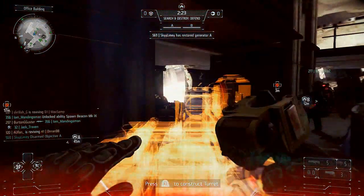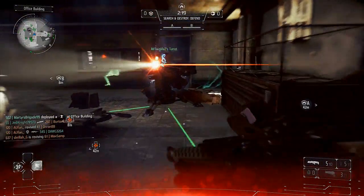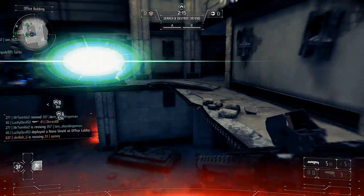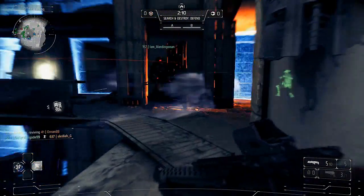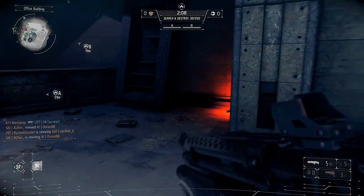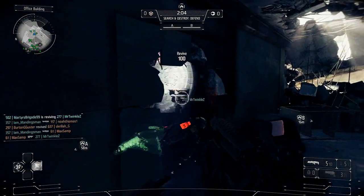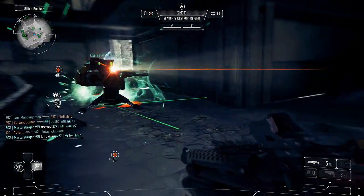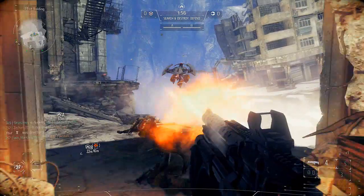My tactics with regard to the support class — you guys are going to notice this — a lot of times where there's a lot of action, I'm just running around reviving my teammates or trying to find a really good place to drop either a spawn beacon or a ground placement support turret. So for a lot of you guys that like to run and gun, keep in mind I do not play the assault class, and even when I do it's very rare.